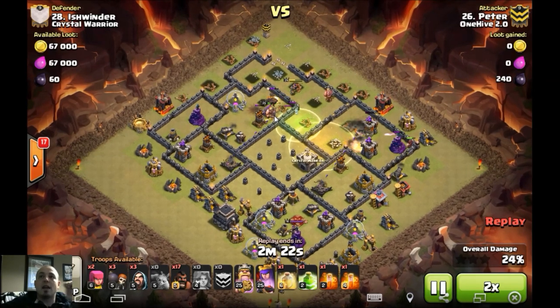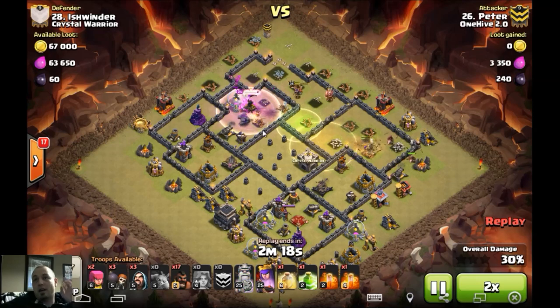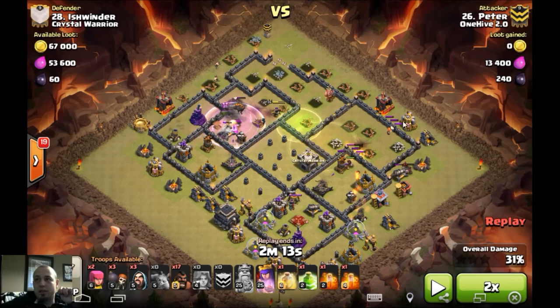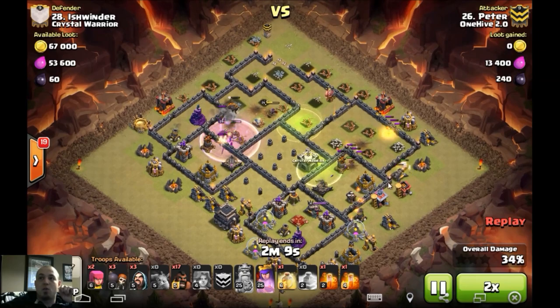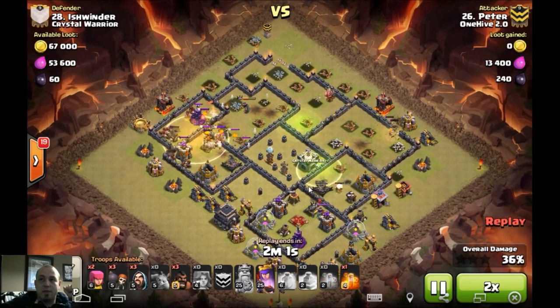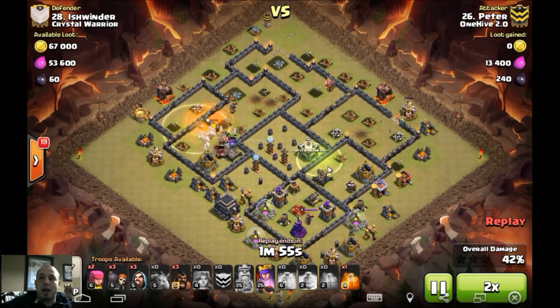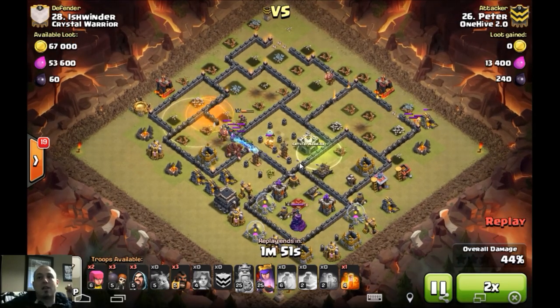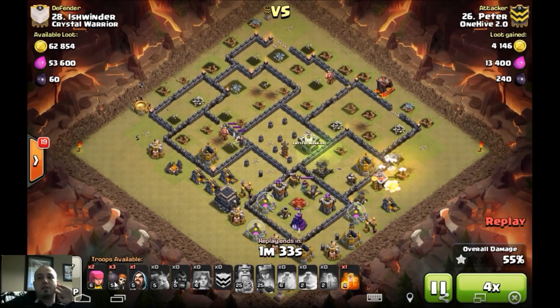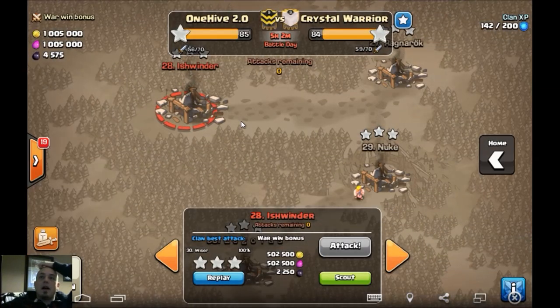He does get that double giant bomb and at least uncovers it — really good scout — but these valks now go over to buildings that are juicy on the outside of the wall. The jump spell is not down, so the valks get stuck on this wall. He tries to help with some hogs and push everything through, but the jump does not get that queen, and those teslas just rip everything up. The queen is still alive; he doesn't have enough spells because he brought that extra jump which didn't get him anything. It's just GG from here.